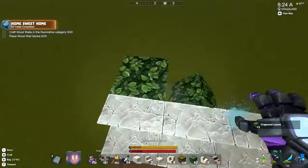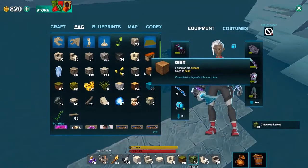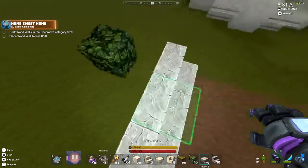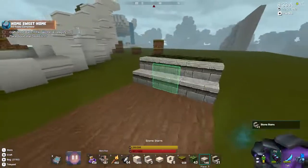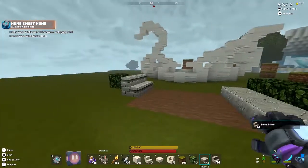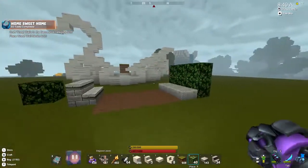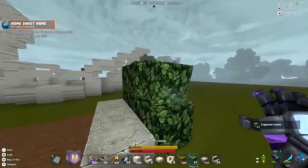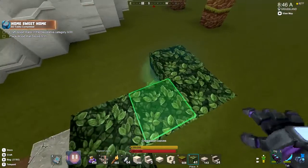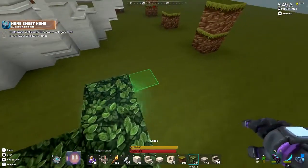And it might even be better if, you know what, maybe it's not stairs. Let me see what this looks like. Because I don't want it this high, I think. Or if I do, maybe it's more like — I don't know which way the bush would go. Maybe it's diagonal or something.